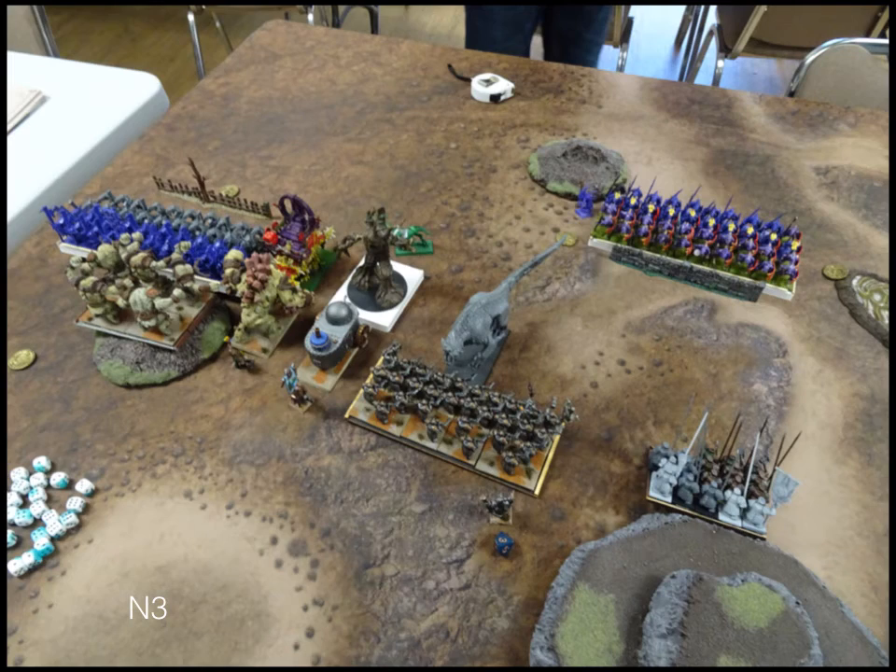Moving to Turn 3, and it goes quite differently — nearly an all-out charge from the Forces of Nature. The Horde of Salamanders hits the Horde of Earth Elementals, the Stegadon hits the Greater Earth Elemental, the Tree Herder hits the tank, and the Carnosaur hits the Shield Breaker Horde.